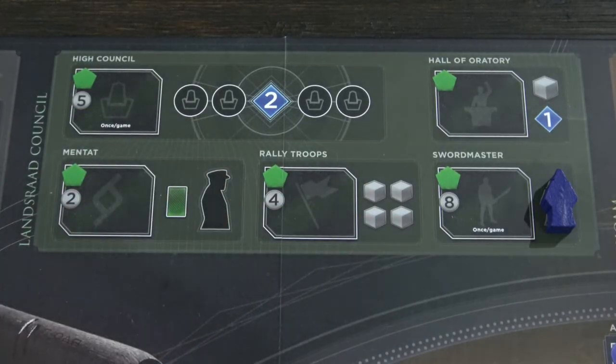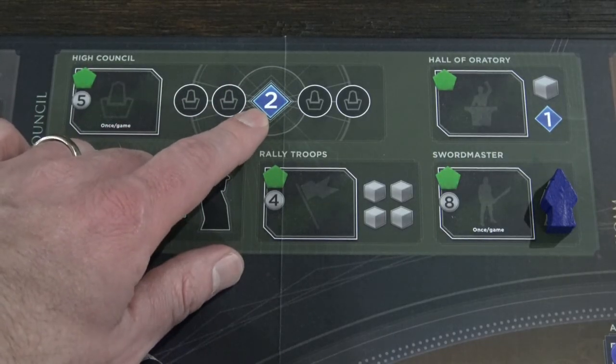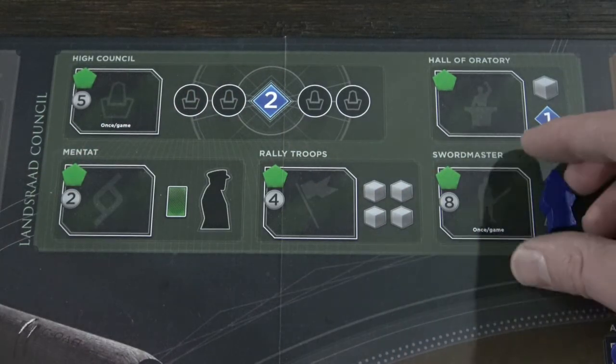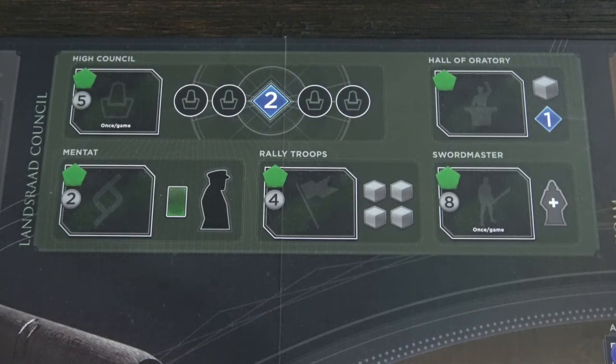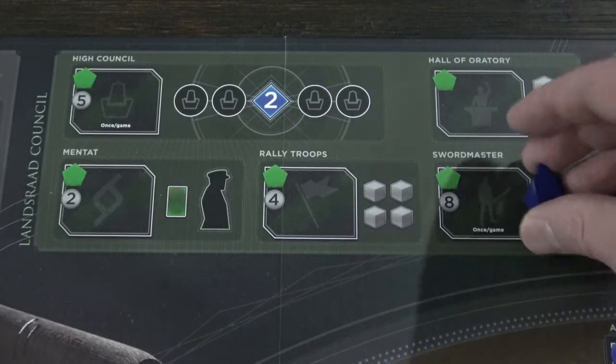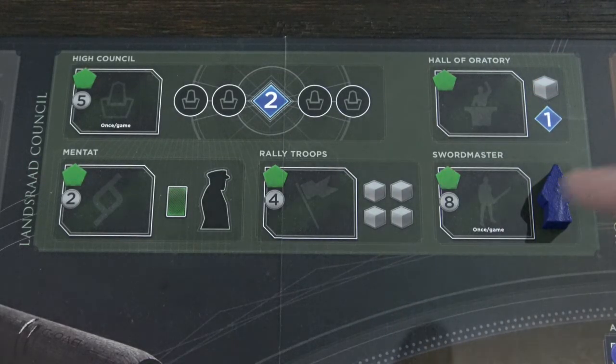Five and eight Solari — that's going to take you a while to build up. For the High Council, I'm going to always have two additional persuasion points per turn when I'm purchasing cards, and that's absolutely fantastic. Alternatively, once I purchase the Swordmaster space, this meeple comes off and I can start placing it down onto the board. The total cost of both combined is 13 Solari, which you can't really do early in the game. If you want really high, powerful, impactful cards, go for the High Council. If you want to place down meeples onto the table, I would recommend the Swordmaster.